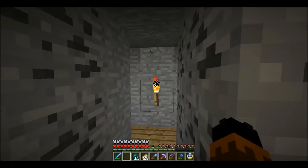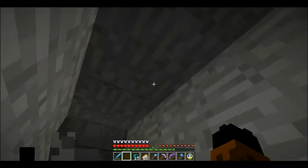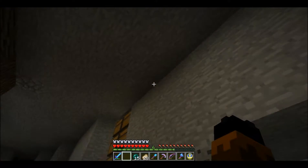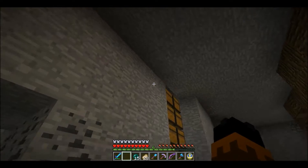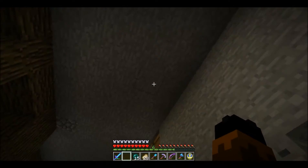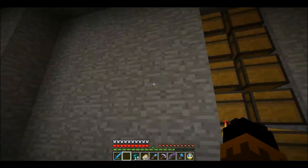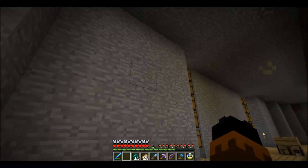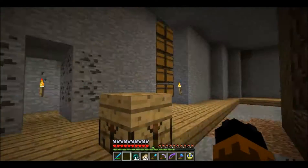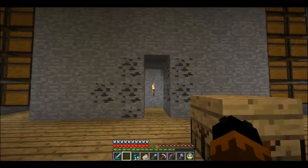Behind all these chests I've got simple hopper chutes coming down, and across the top above the ceiling there I'm going to put a horizontal line of hoppers bringing them along — there's going to be your standard sorting system up there. Temporarily I'm going to loop the hoppers back so that everything just continually goes in a big loop. Actually, I'm rethinking that — maybe I won't do the loop. I'll get working on it, figure out what works, and get back to you.